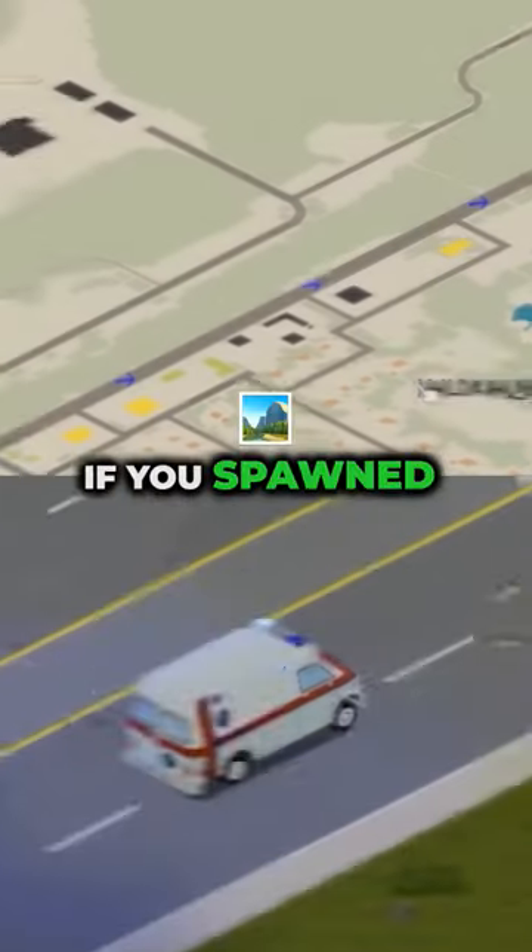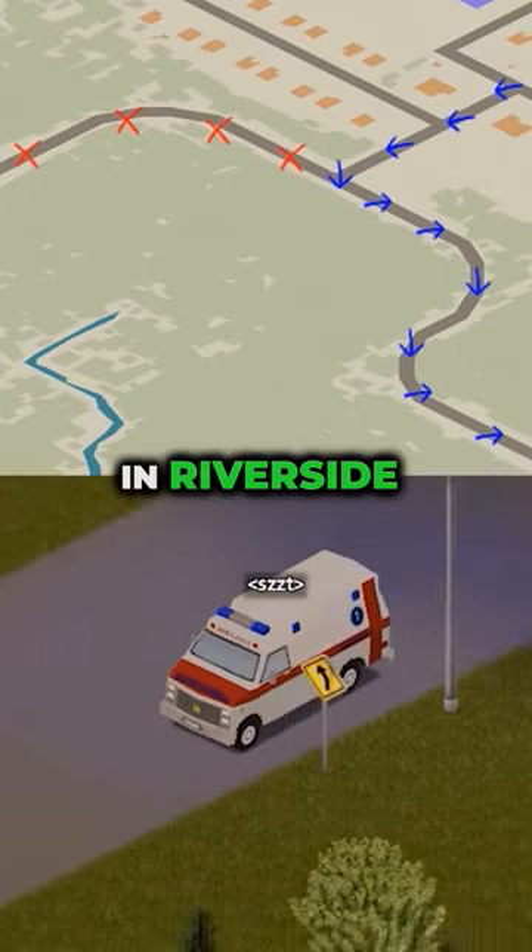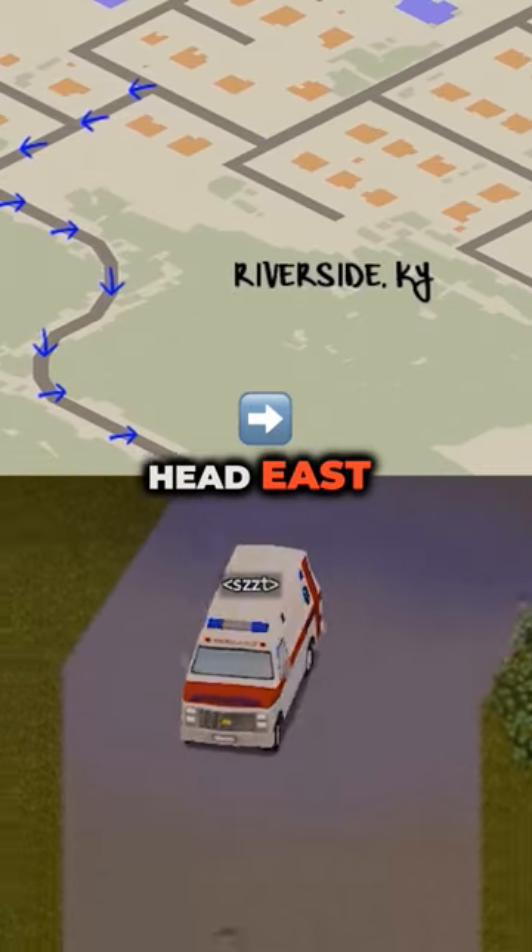How to get to Louisville in Project Zomboid. If you spawned in Muldrow, take the main roadway on the west side of town and head north. If you start in Riverside, take the south exit and head east.